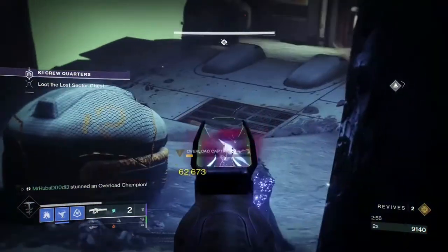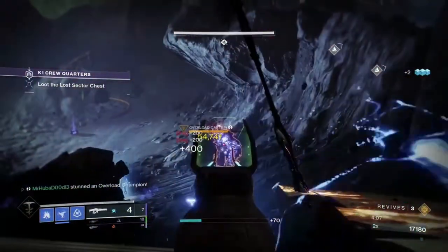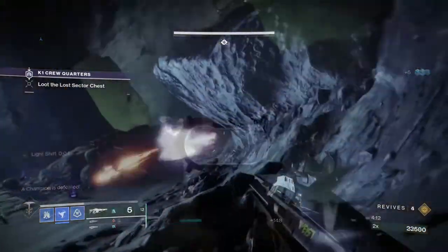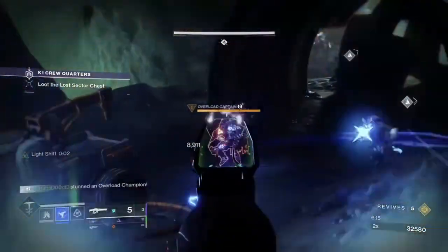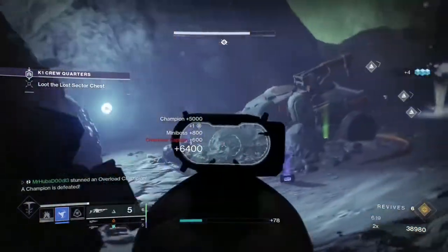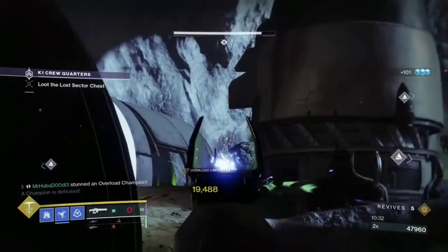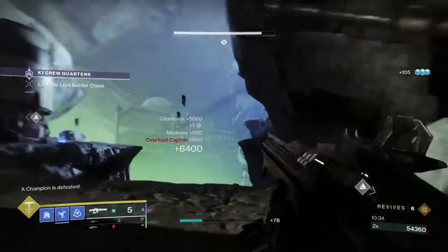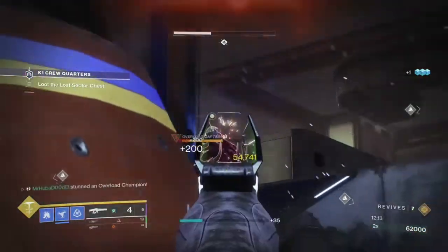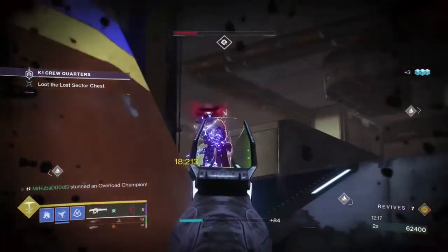The second Overload Champion is also in the first room, hiding behind a rock. The third Overload Champion is in the second room in the first wave of ads that will spawn. The next Overload Champion will also be in the second room as you make your way closer to the boss. The fifth Overload Champion is at the end of the walkway before you cross over to the boss arena, and the final Overload Champion will spawn in the boss room with the boss.